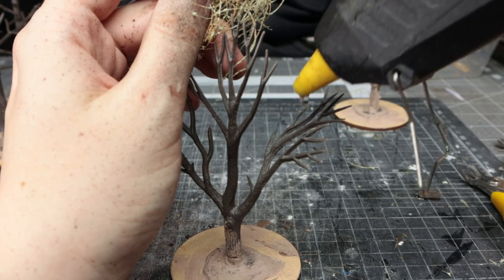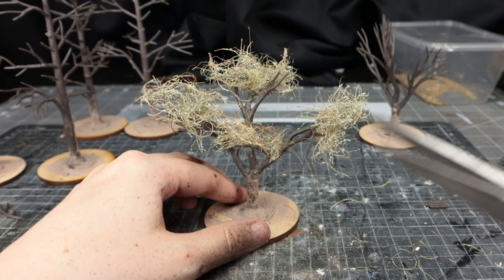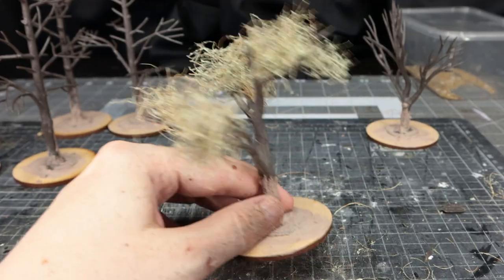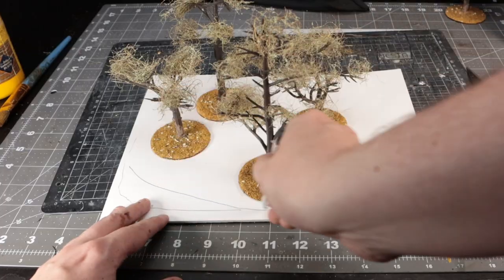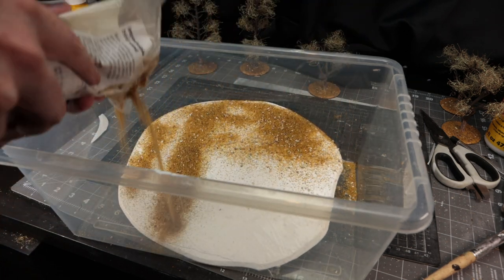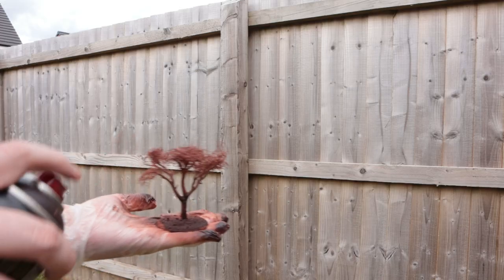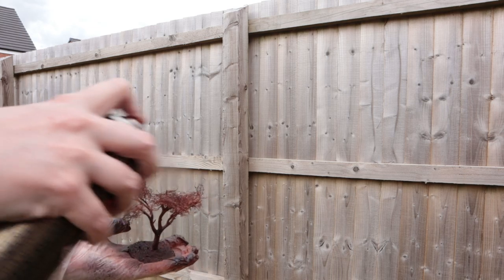I rip off some rubberized horsehair — not the best material but it's quick — and hot glue it onto the ends of the armature branches. Once done for all the trees, I go in with scissors to cut off loose ends. You want trees to be airy rather than a big clump of wiry mesh. I bevel the bases, cover in PVA and sand, and cut out large circular EPVC shapes, also beveled, to represent the forest area. I spray the whole thing in Army Painter Fur Brown, though I ran out of burnt umber spray.